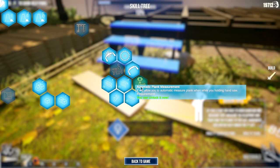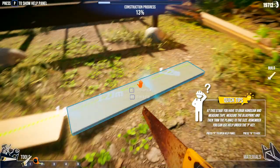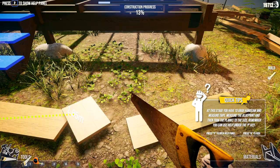New skill unlocked! It does give you some new skills, and it's already showing me where: Automatic Plank Measurements - allows you to automatically measure planks when holding down the handsaw. So now we can just do this - look at that, not perfect but that's what I was wondering. I thought we had that already. The guy knows his craft - perfect! Let's get rid of that and go back to my hands.